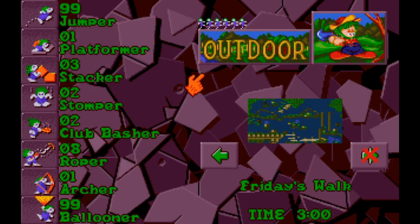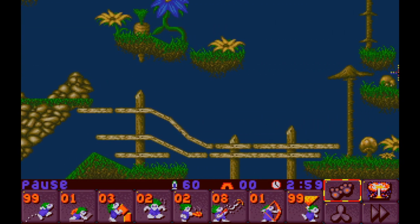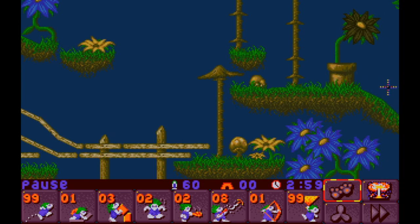Outdoor may be one of the tougher tribes - it didn't seem that way at first. Friday's Walk: 99 jumpers and ballooners. We've got stackers, stompers, club bashers which have a wider arc than your normal bashers. Friday's Walk - a little walk on a Friday. Friday is a great day for a walk, assuming it's the end of your week. Sometimes it's the end of my week, not always - about once every three weeks.